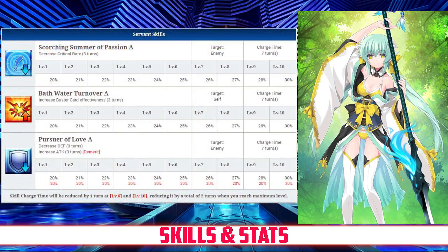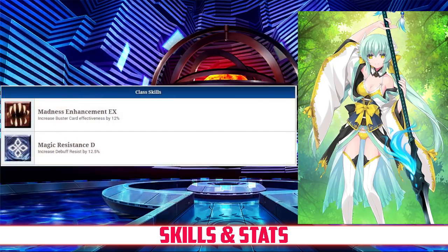Taking a look at her skills: her first skill is Scorching Summer, rank A. It decreases the critical hit rate of all enemies for three turns between 20 and 30 percent depending on level. Her second skill is Bathwater Turnover, rank A, which increases her Buster Card Effectiveness for three turns between 20 and 30 percent depending on level. Her last skill is Pursuer of Love, rank A, which decreases the defense of an enemy for three turns between 20 and 30 percent, but also increases their attack for three turns by 20 percent as a demerit. Her passives are Madness Enhancement rank EX, which increases her Buster Card Effectiveness by 12 percent, and Magic Resistance D, which increases her debuff resist by 12.5 percent.